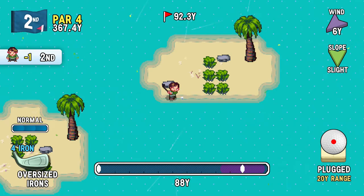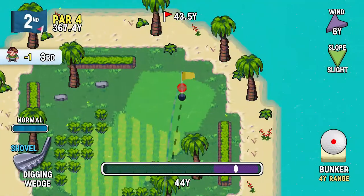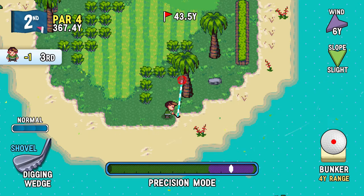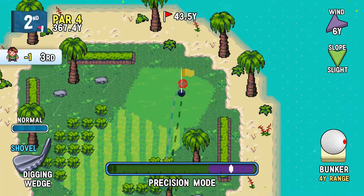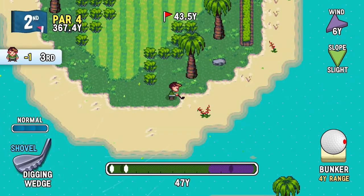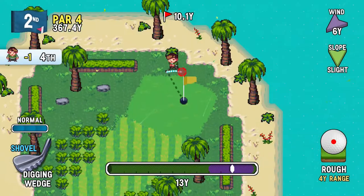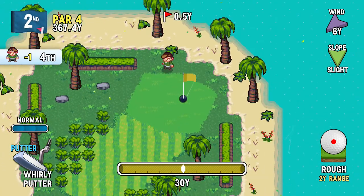Oh no, it looked like it was going through but it was actually hitting into the tree branches. So much for saving shots. I want to go to hit point mode - curve it around the tree and back a smidge. It hit the tree branches again, which is what I thought was going to happen. I'll putt and aim a little bit left, about half power since I'm putting through rough. Good save.